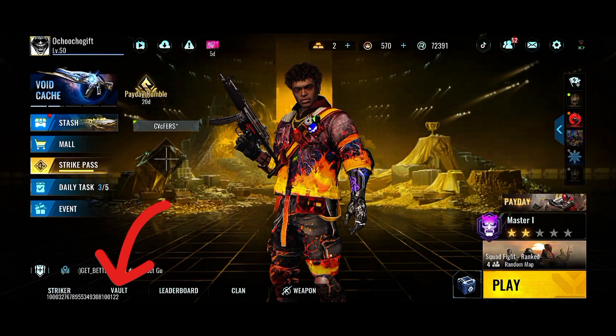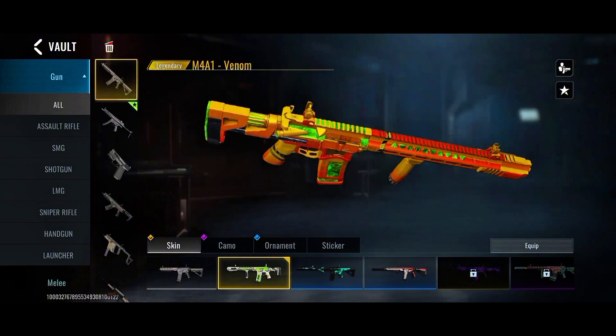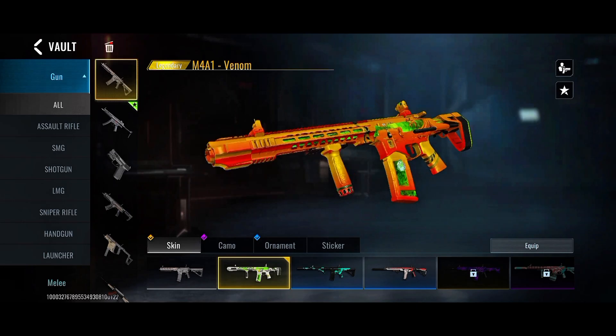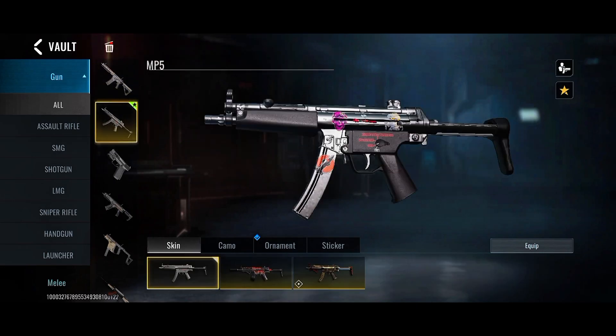To do this, go to the vault option over here, click over here, then go to the weapon you actually want to do this on. Right now you can see my M4A1 is having two different colors. So first of all, go to the weapon you want to do this on.